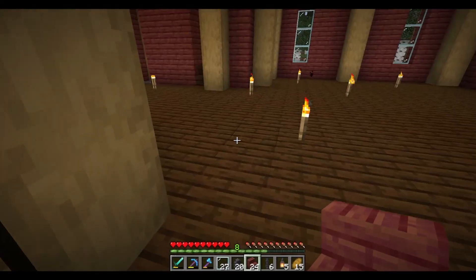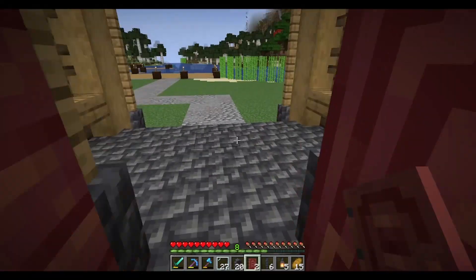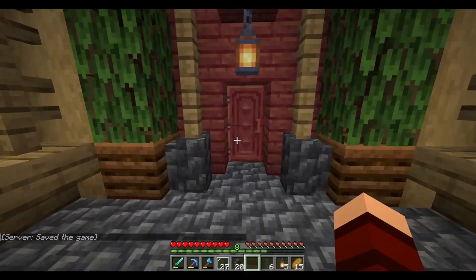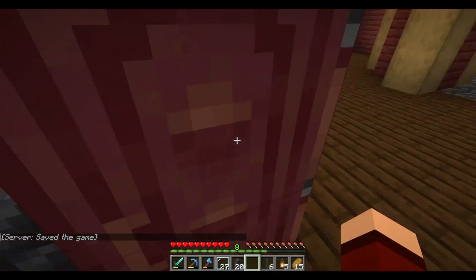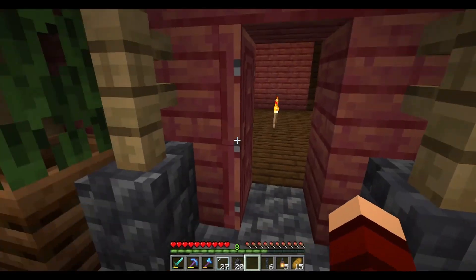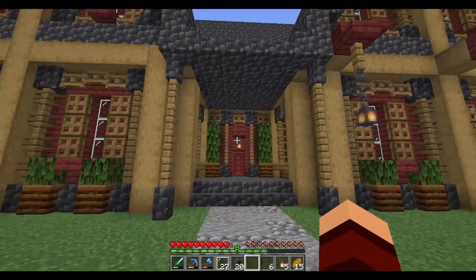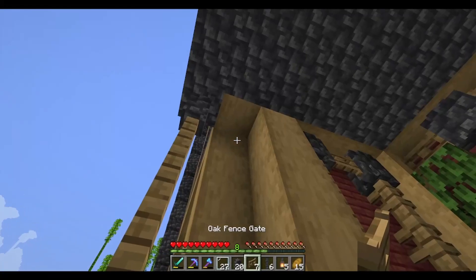Let's go ahead and make ourselves a mangrove door — or a few mangrove doors. Let me know down in the comments: I always like insetting the door. A lot of people seem to like to put the door right flush, but I always like to inset it one block — it helps dividing up the floor, and it seems to give it a little bit more depth. I've had a lot of people who are not fans of that, so let me know what you guys think.